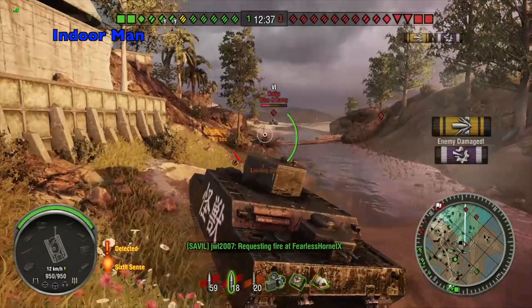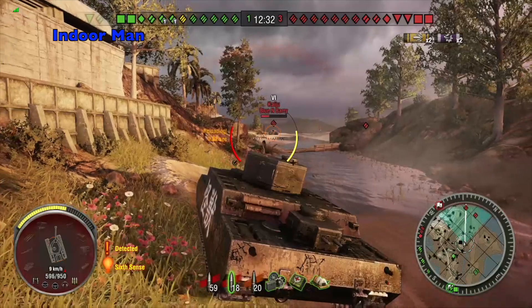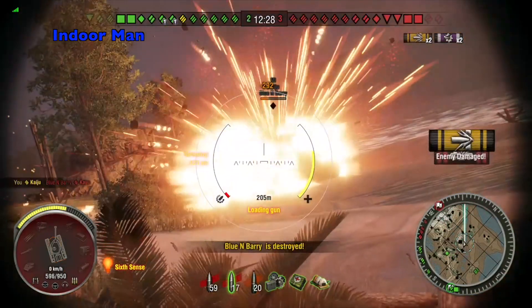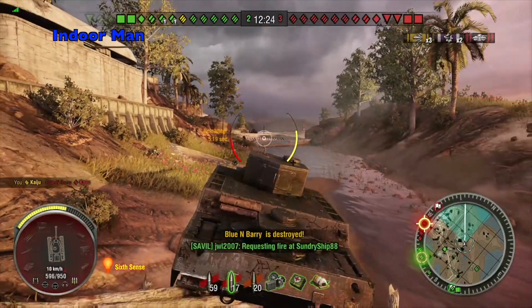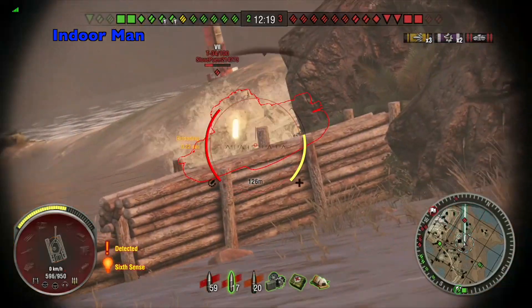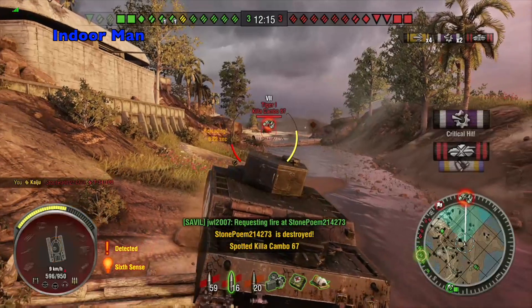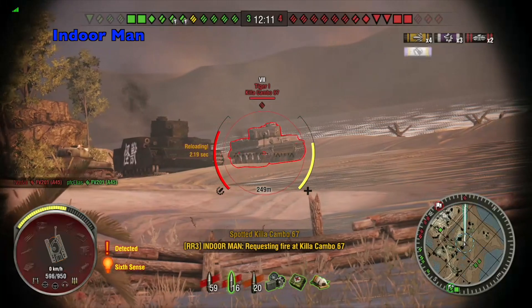Now dueling fellow OI style tanks I always find an interesting challenge. Here I'm trying to angle my front armor a little bit, because the flat areas of the armor aren't thick enough on this tank to bounce shells from the incredibly reliable 10cm cannon. But sadly it always overexposes your side armor which is extremely weak, and an experienced player like the Kaiju OI I was facing will take advantage of that.